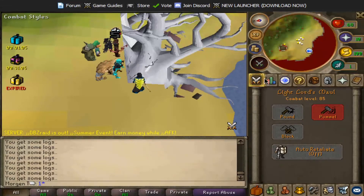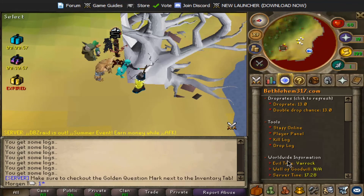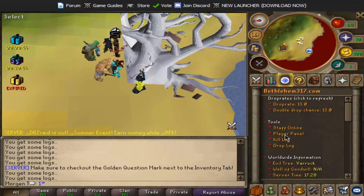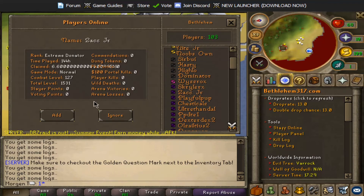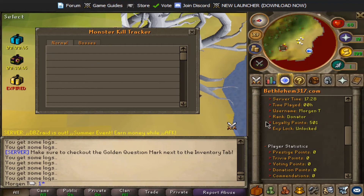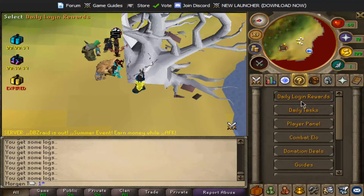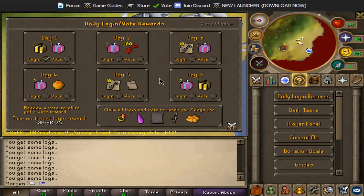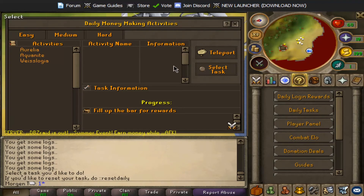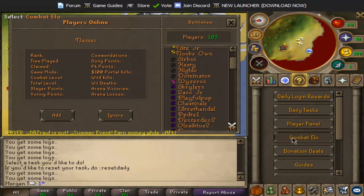While we are AFK we're gonna look through all the teleport and interface stuff. You come over to the quest tab - you get yourself the drop rate, the staff online, the player panel which is pretty nice showing all people online, drop log, kill log, worldwide information, general information, player statistics, slayer information, and all that good stuff. You've got the daily login rewards so you log in every day and get rewards - if you log in for a week you get some pretty decent stuff. You've got the daily tasks where you can have a look at what tasks there are and the rewards, player panel, combat, and donation deals.